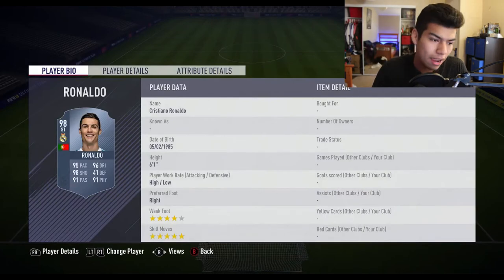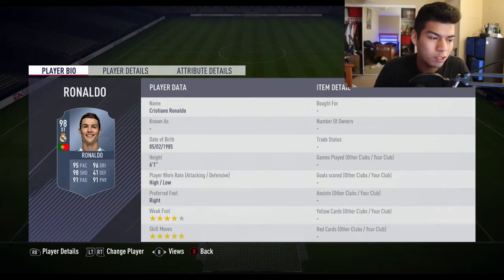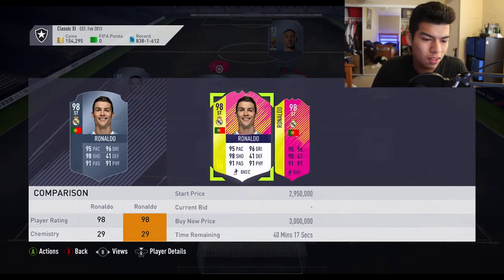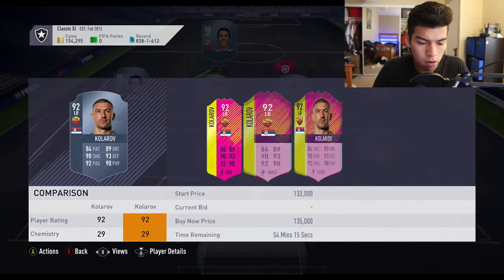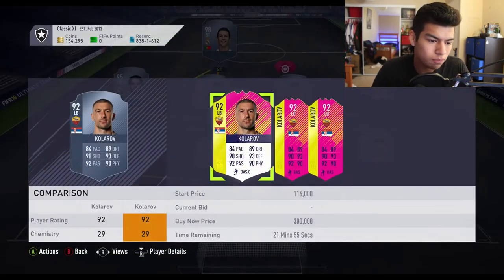Starting off the 11 we have striker CR7, who scored a hat-trick against Spain. There are two CR7 cards on the market and they look so good. We also have Coentrao — he's around 130,000 coins. That's a super card; he's a left back with 84 pace, and he earned this card for scoring a fantastic free kick against Costa Rica.